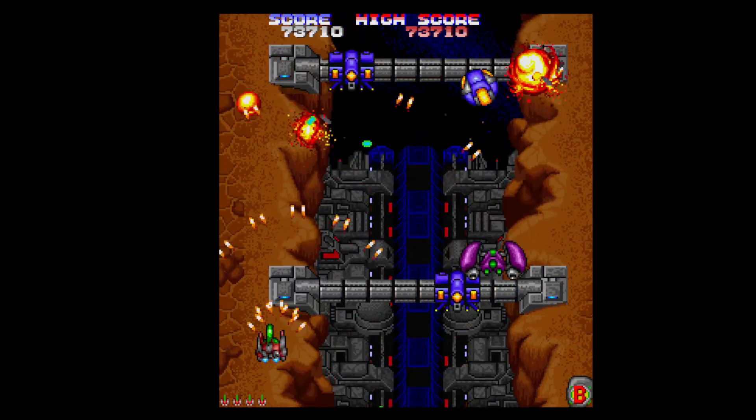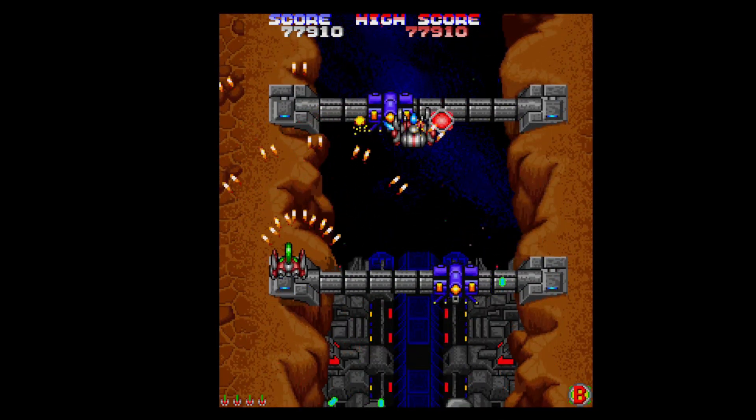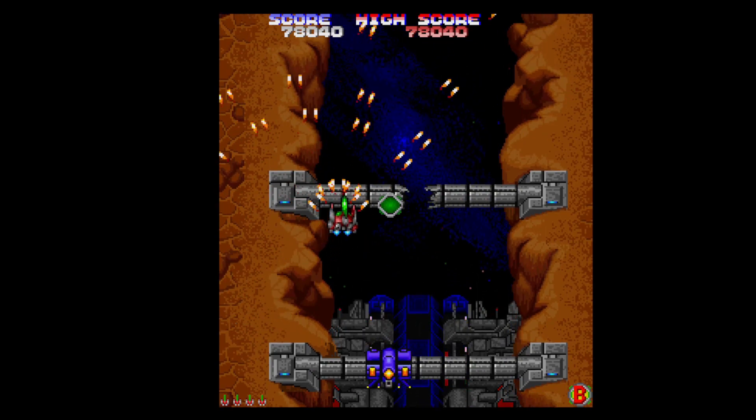Try and get a smart bomb. On the bottom right it tells you how many smart bombs you've got left, and on the bottom left it tells you how many lives you've got. Top is your scoring and high score.